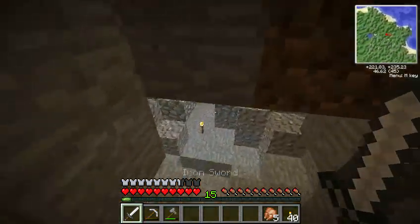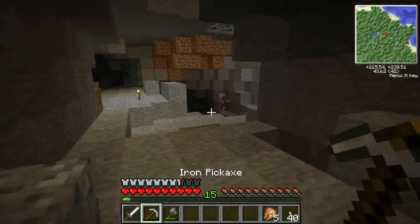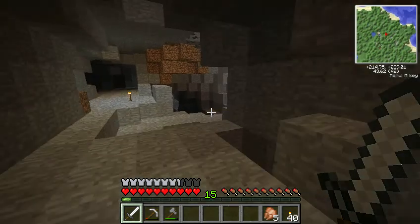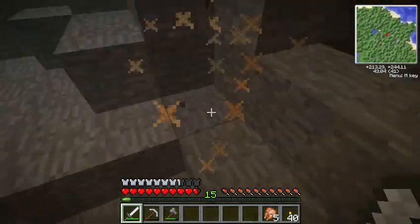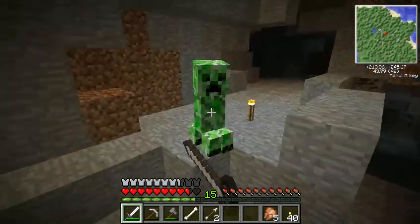We got our new armor to protect ourselves. I already hear a skeleton — and there it is. I accidentally clicked X. Oh god, he's got an enchanted bow — let's get it from him. Come on, get to me. Ow. Oh, creeper.